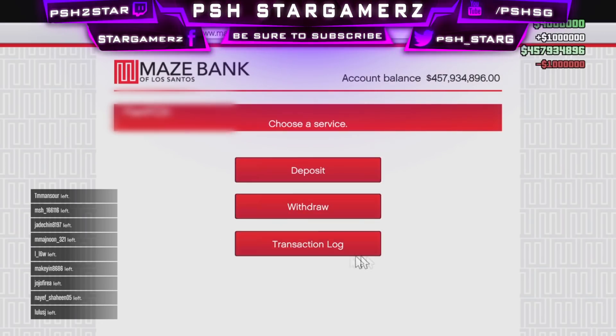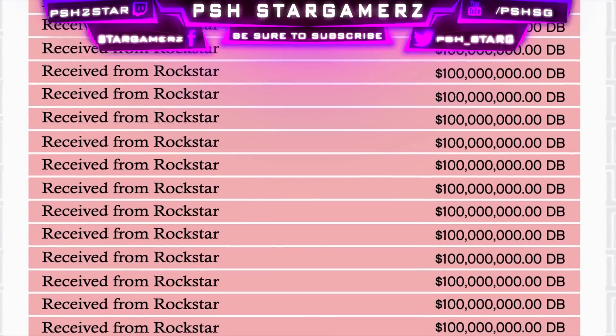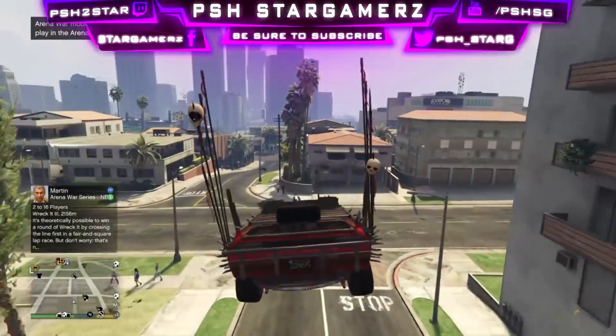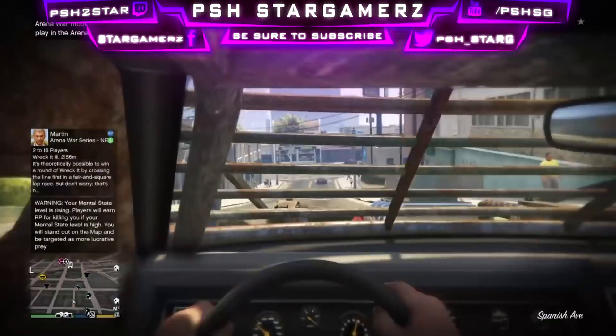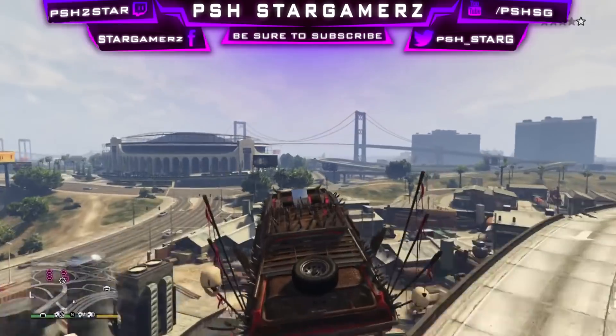Now let me explain how this anti-ban works. Simply, once you get your money there will appear a minus in the maze blank account, and that helps big time to avoid any suspicious activity from your account. It also won't trigger a flag in Rockstar's database, because just like any other gaming company, Rockstar has a very large server which keeps hold of all of your information.